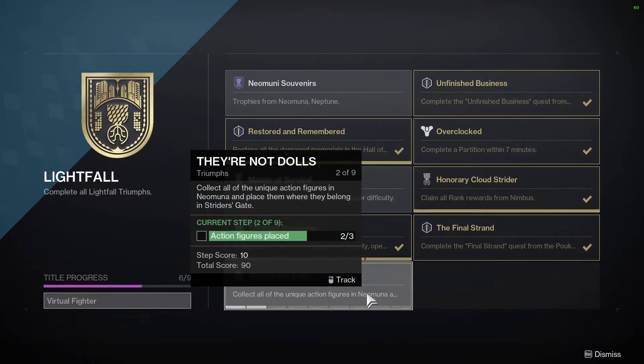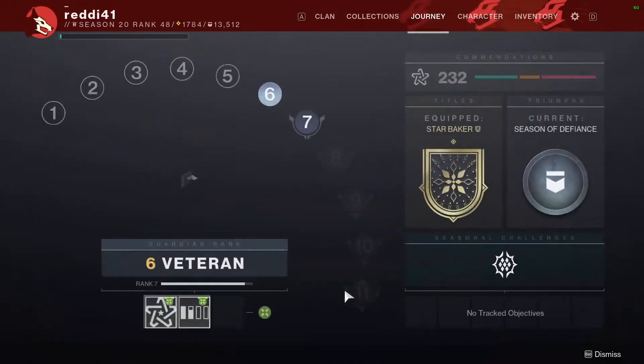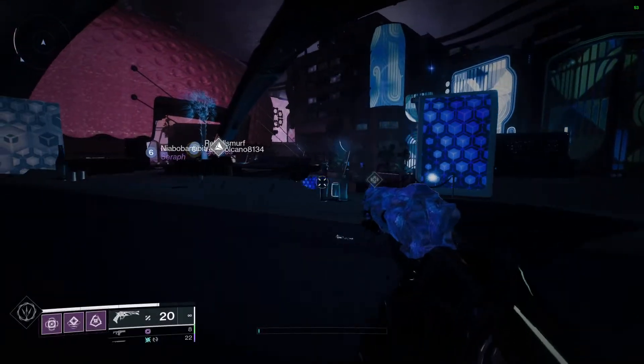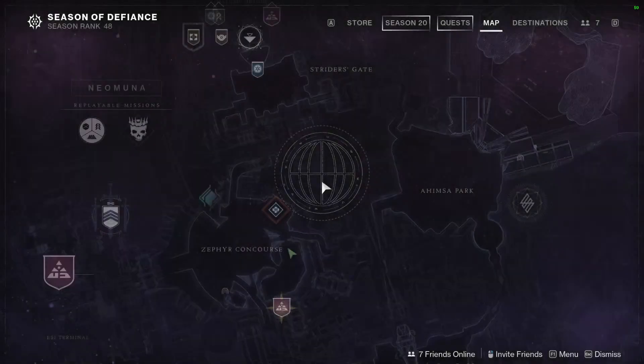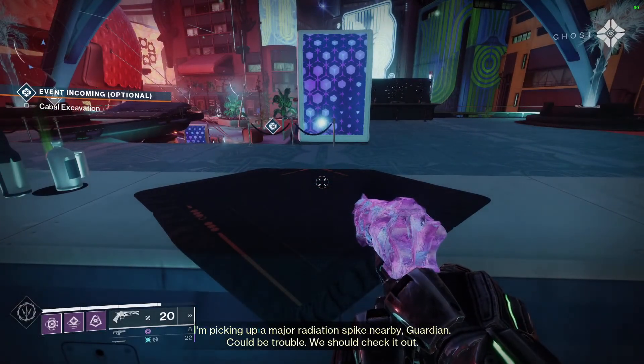Week two of Lightfall — we have the dolls. We have the one in Zephyr Concourse and Mayor's Retreat. We're going to do the one in Zephyr Concourse at the juice bar. The juice bar is over here on the map. I'm going to go ahead and activate this and defend the bar.